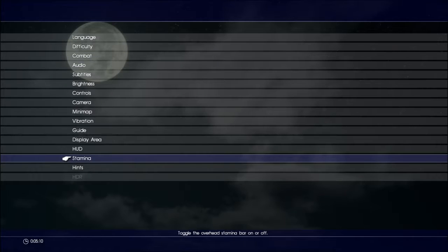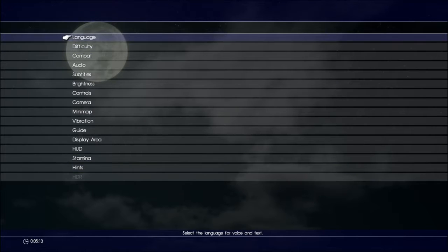HUD - I can turn off the HUD. Stamina is automatically off so I don't see my stamina, and hints. I'm not sure what HDR does yet - let me select that. And there we go, we have that.